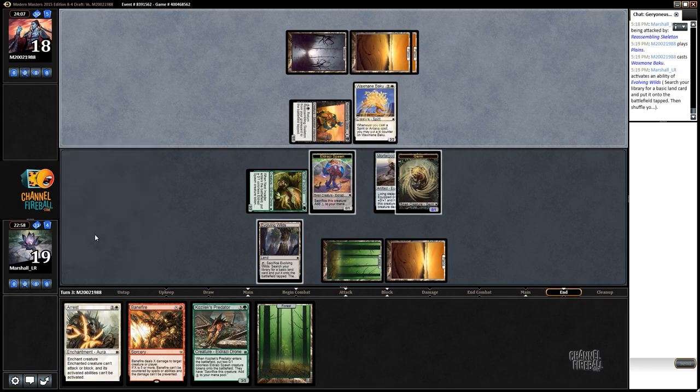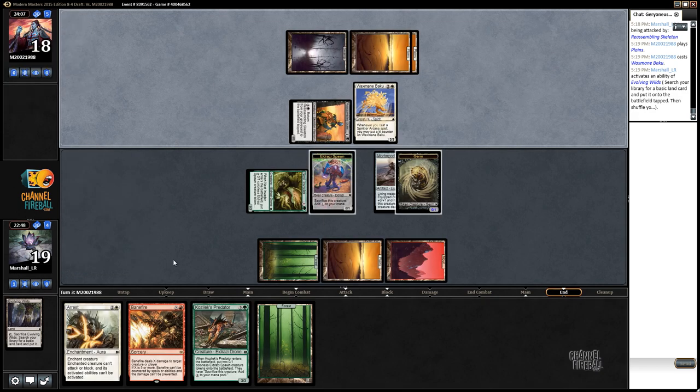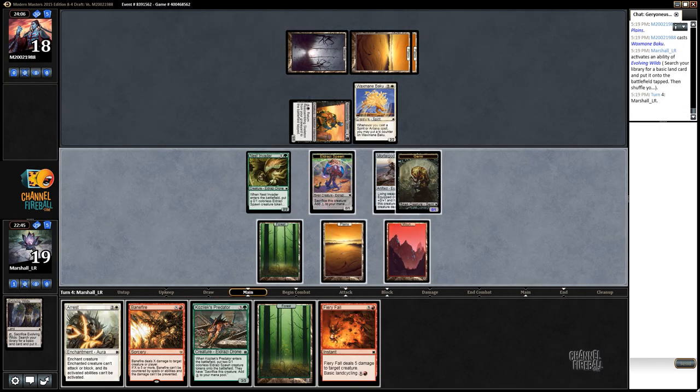I've got double dredger on Nameless Inversion floating around, but I've also got Apocalypse Hydra, Fiery Fall, plus the Bane Fire in my hand. So I'm going to go ahead and get a mountain - hey, instantly rewarded.